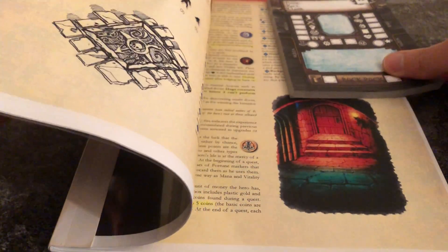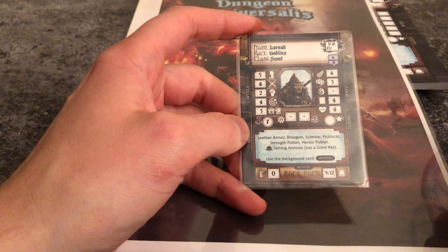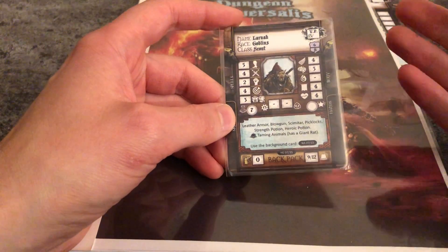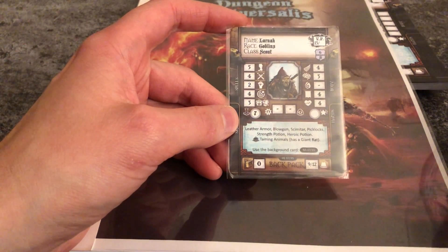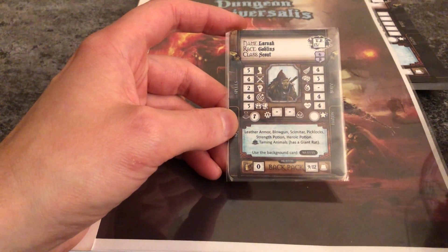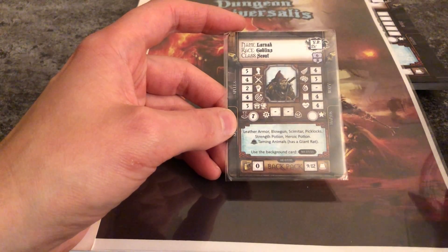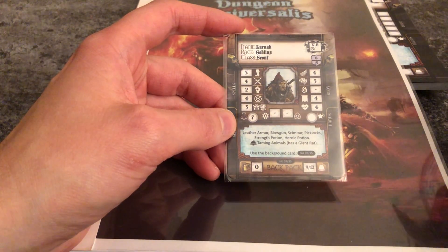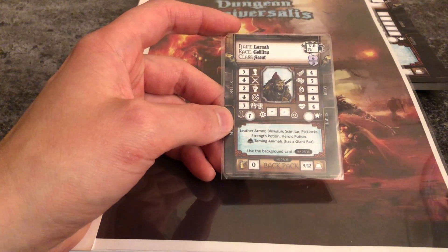The one stat I missed: fortune. Fortune is what makes the difference between a hero and a normal character, because fortune lets you manipulate your fate — that's why they're called fortune points. They can be used to re-roll a roll you've made for a test or a combat action, or you can force the dark player — the overlord in Dungeon Universalis — to roll again if you're not satisfied. You can also prevent yourself from being knocked out when you take a very hard hit.